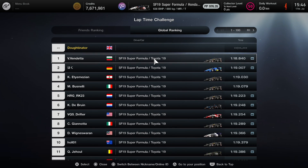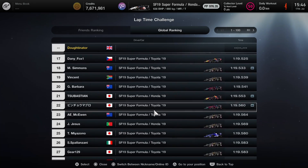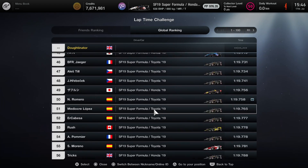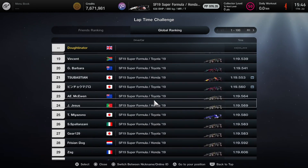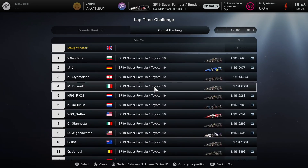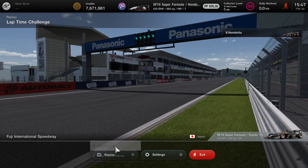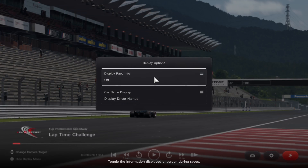If you look at the global leaderboard you'll see all the lap times by every single driver in the world. Any time that has a little movie symbol next to it means that at some point that was a top 10 time. As other people beat times you'll find times in the 200s and 100s that still have the video there, so you can watch and load that replay. In this example we're going to see what the fastest driver does — what speed they take the corners, what braking points they use as reference points, and importantly what track limits they drive.